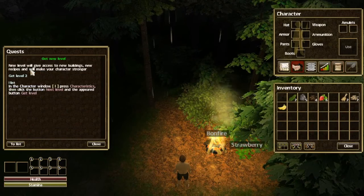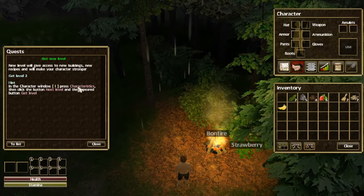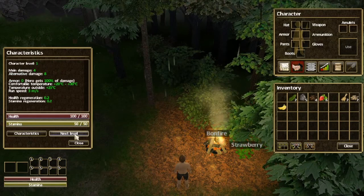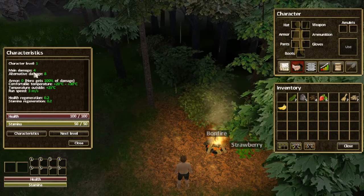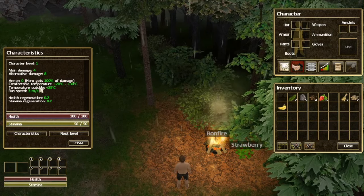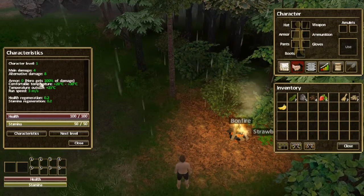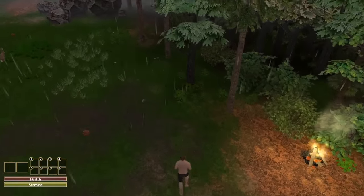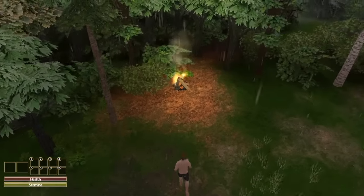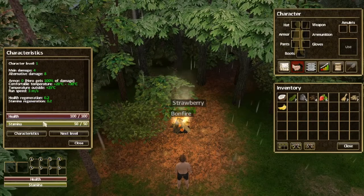Get new level — new level will give you access to new buildings, new recipes, and will make your character stronger. Click on characteristics, then next level. Character level 1: main damage 4, alternative damage 8, zero armor. Comfortable temperature plus 20 to plus 30 — temperature outside is 25, so we are perfect. We have a run speed — I don't know how you run, apparently not shift. Let's go back and just level up. Stamina point 2 regeneration.